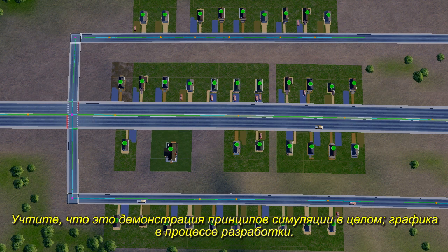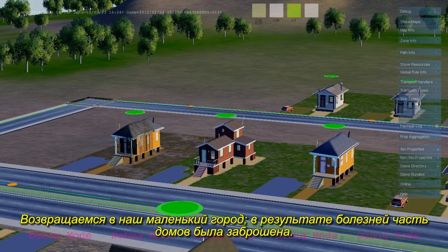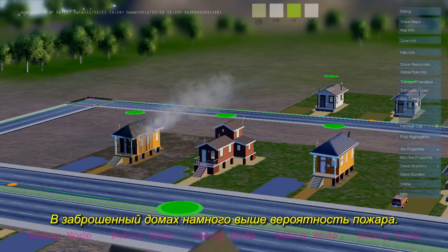Keep in mind that this demonstration is showing off simulation behavior, and not graphics. Back to our small town — all the sickness has driven some houses to become abandoned. Abandoned houses have a much higher chance of catching fire.